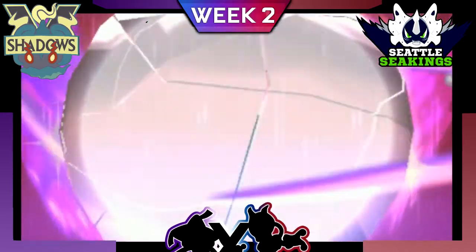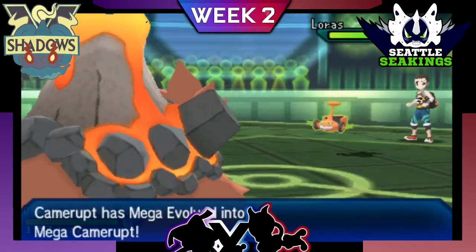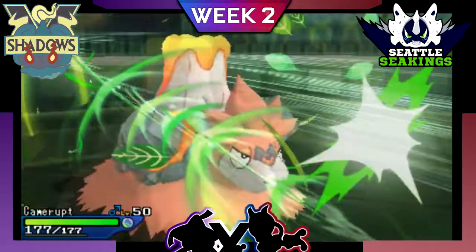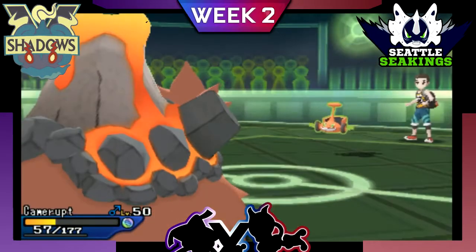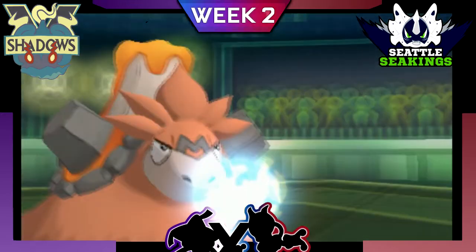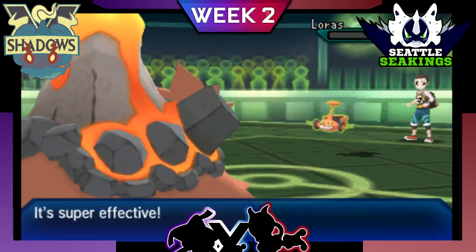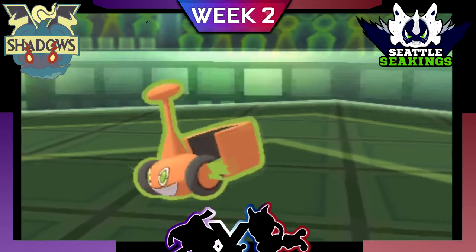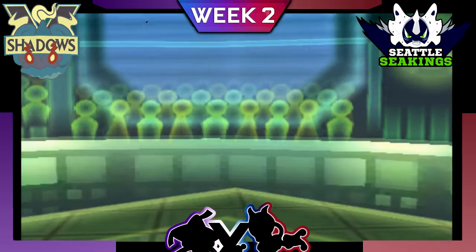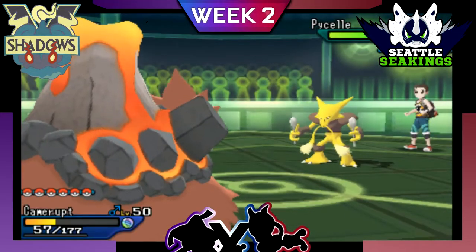We lead with our Mega Camerupt because I know I can take any hit from his team and get up my Stealth Rocks. He goes straight for a Leaf Storm, which I didn't expect, but it's nice to not see a Hidden Power Water or something. I go straight for Fire Blast, and even without major special attack investment, I'm able to one-shot the Rotom, which is really handy this early on — I don't have to worry about it while switching around.